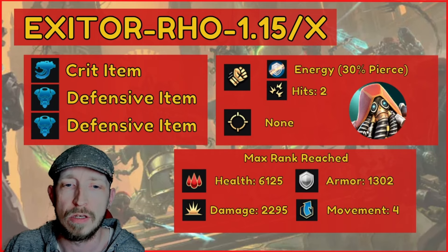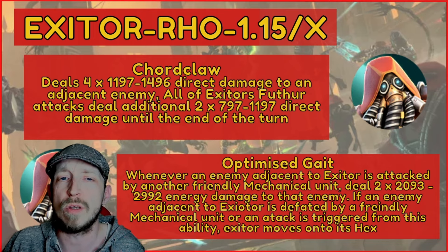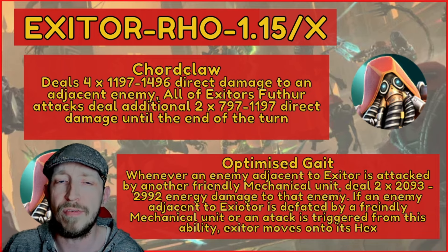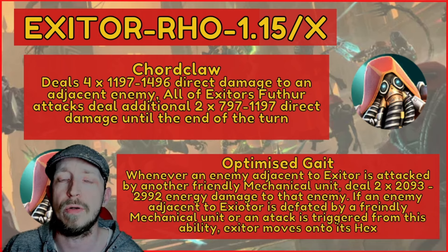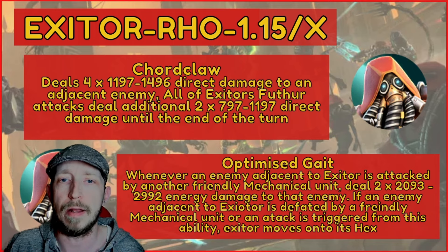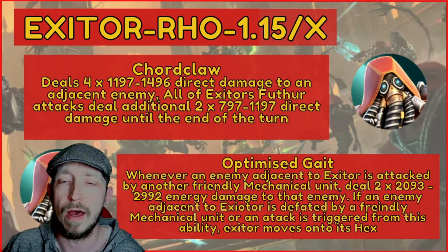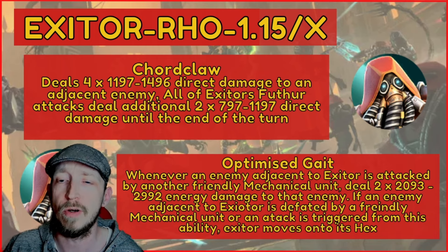Looking at his skills — Cord Claw deals four times direct damage to an adjacent enemy at max level 50. All of Exitor's fervor attacks then deal an additional two times direct damage until the end of the turn. So he's dealing four times damage to begin with, with crits and boosts involved, followed by additional two times direct damage for the rest of the turn.